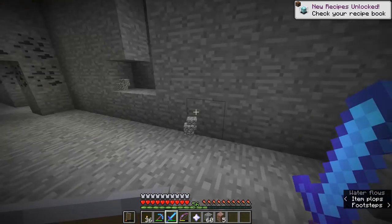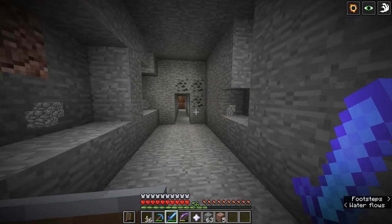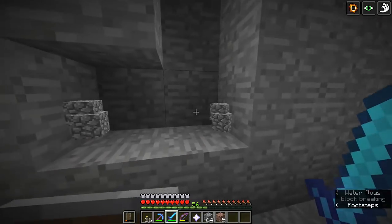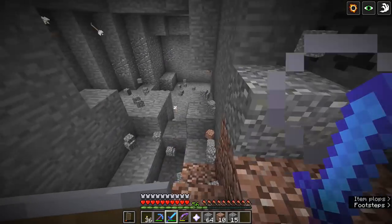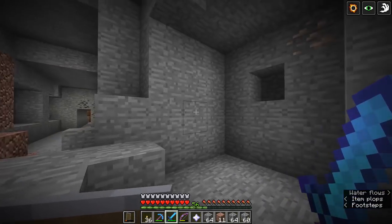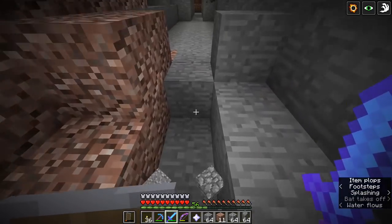That went about as well as could be expected. We got ourselves a nether star for our trouble — we didn't even need any of the splash potions. That was possibly the best tunnel we could have done. The defensive capabilities of the tunnel are not to be overemphasized — he didn't hit us once. And that is basically the textbook way of taking down the wither without using any tricks like trapping it in bedrock, which is generally how players tend to do it once they've fought the wither a couple of times and just want to farm nether stars. We have fought the wither and won.